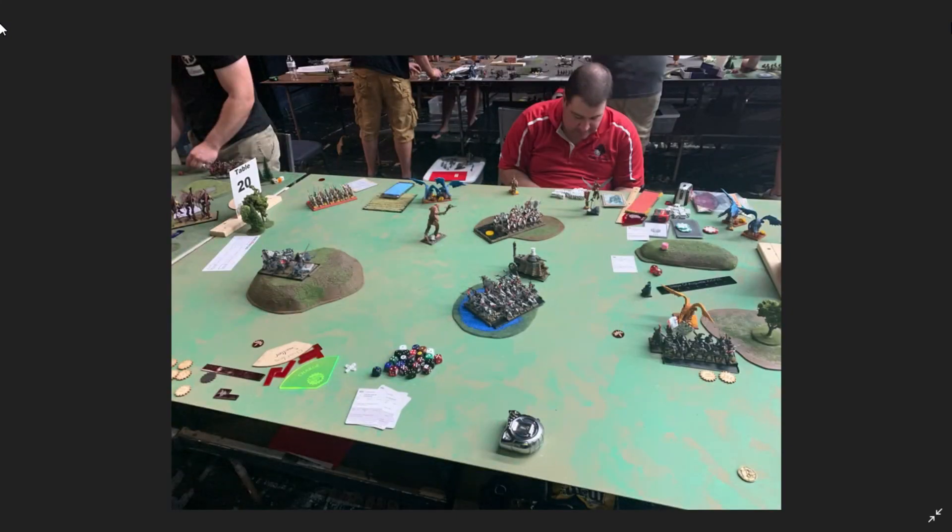I attempted to charge the spearmen at the sword master — they failed. I also charged the Pegasus, pretty confident the Pegasus could do it, but I just wanted to make sure. Unfortunately I left the spearmen in a bad spot where they could get flank-charged by those eagles. So I set the giant up so that if the eagles come in, the giant can come into the flank too. Between the giant and the spear unit they should beat those eagles — they don't have too many wounds left. The halberdeers get a little wet starting to walk into the water.